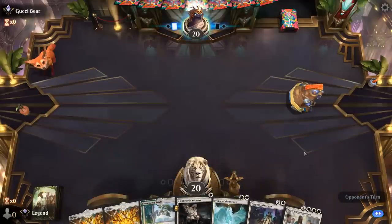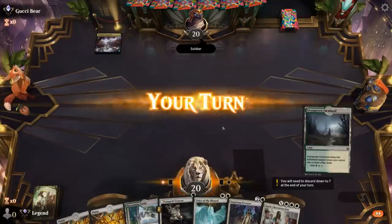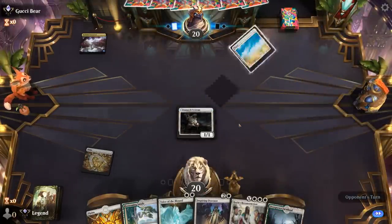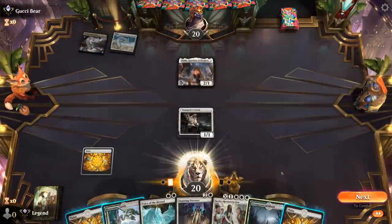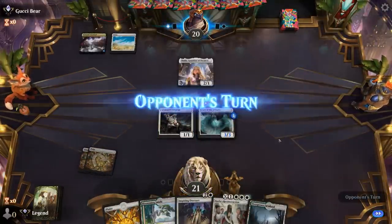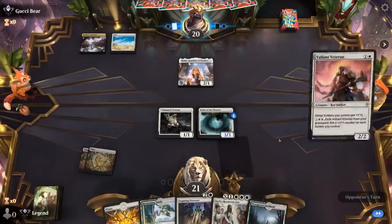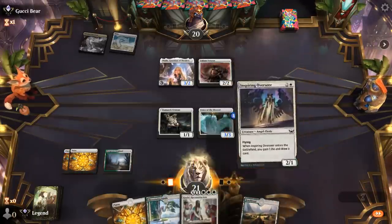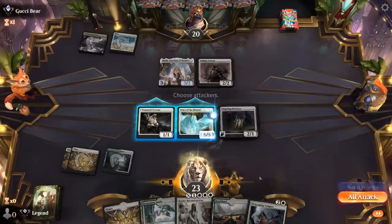Game 3: We're on the draw with a keeper. Could go turn 1 Veteran, turn 2 Voice, then Farmhand into Overseer. Blossoming Sands can eventually grow the Voice as well. Opponent is on Blue-White Soldiers. We don't really mind Thalia all that much. The Soldiers deck can present powerful synergies of its own — if they find Sky Strike Officer, for instance, that provides more card advantage and can easily keep up with our synergies. Valiant Veteran pumping the team is also very good.